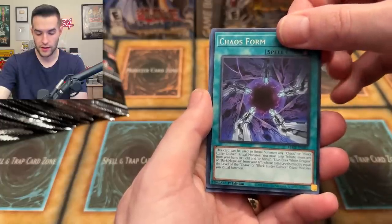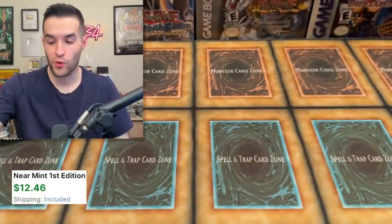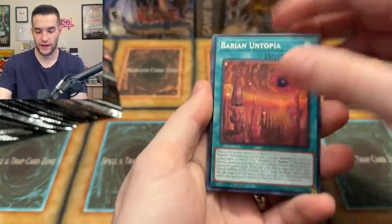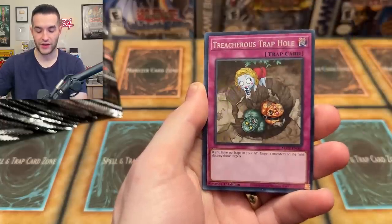Ancient Fairy Dragon — and we got a Chaos Form. Teardrop of the Rika Queen, so we're getting more Rika stuff. That's a reprint. These collector sets are always weird because they're a mix of reprints and new cards, so I get confused about what's new. Barion of Utopia, and Suijin.